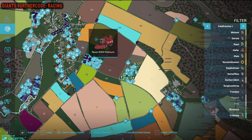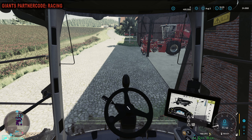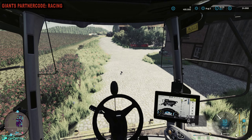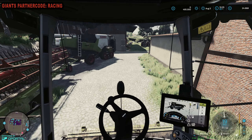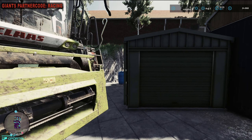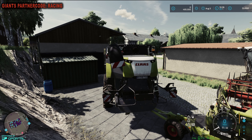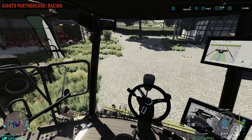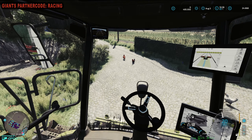Jetzt muss ich kurz beim Nachbarn hier schauen. Da steht ein Drescher – einen großen Lexion 8900. Den schnappen wir uns. Der hat hier noch Raps im Tank. Ich weiß jetzt nicht, wo der Raps hin soll. Den anderen nehme ich. Jetzt einmal müssen die Hühnchen hier aus dem Weg. Fahren wir einfach mittig drüber. Das wird abenteuerlich hier.